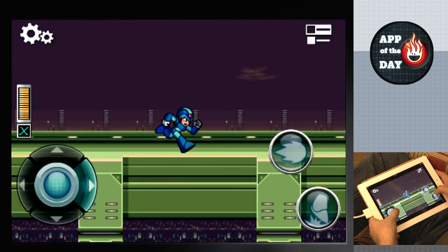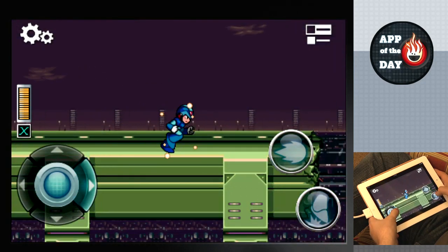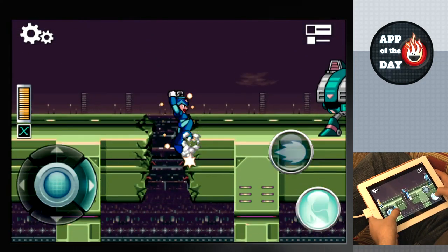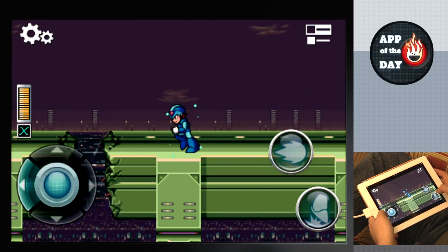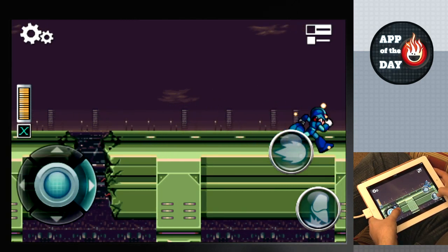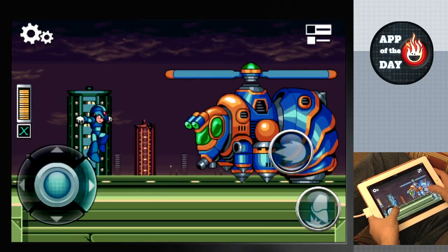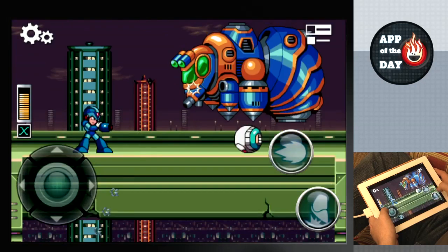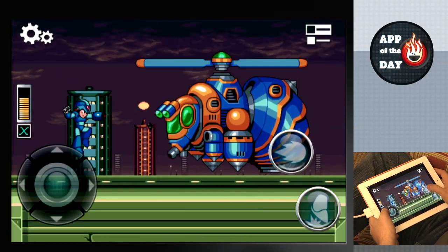The trick was that each robot you beat — the power you get from them would be the weakness for another robot. Yeah, you had to play in the right order. Mega Man X has a similar structure but introduced a ton of new gameplay. I can wall jump and I can power charge my gun. The charge was freaking awesome. When did this happen? Mega Man X2 you can even jump dash.